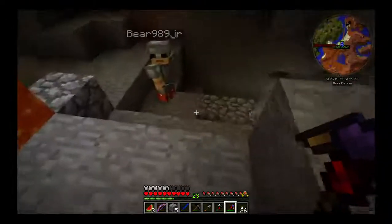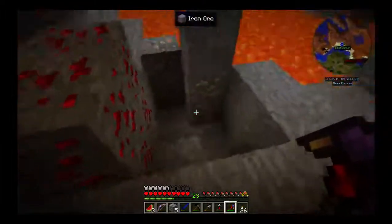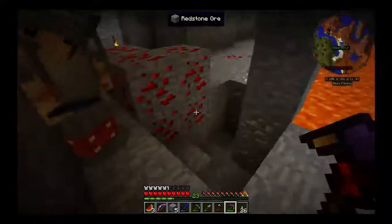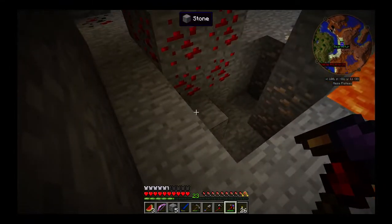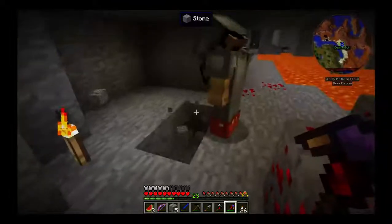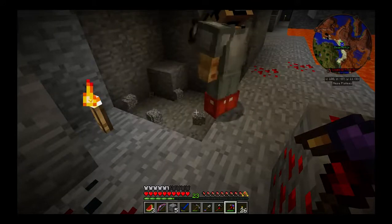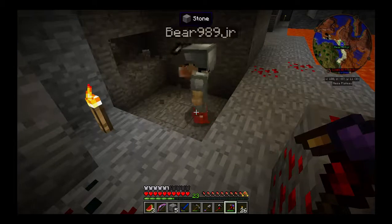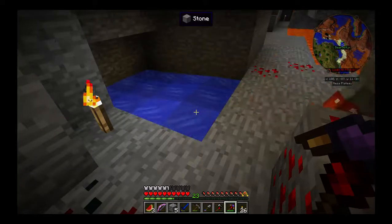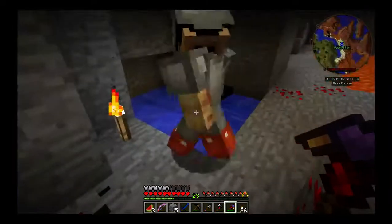Yeah, where are we going to put this water? What I was thinking was we have this little area over here that I've already mined out. We could just mine some, or bucket some lava in there, and then have him just dig down a block and get it out, or make a straight path right there and just put it right there. You know, if we're going to do it this way, we ought to just cheat the portal.